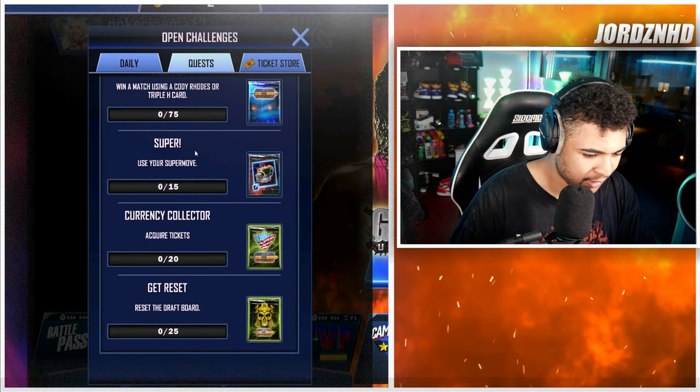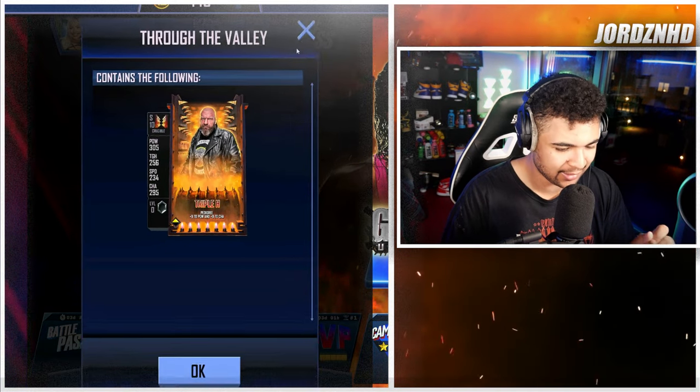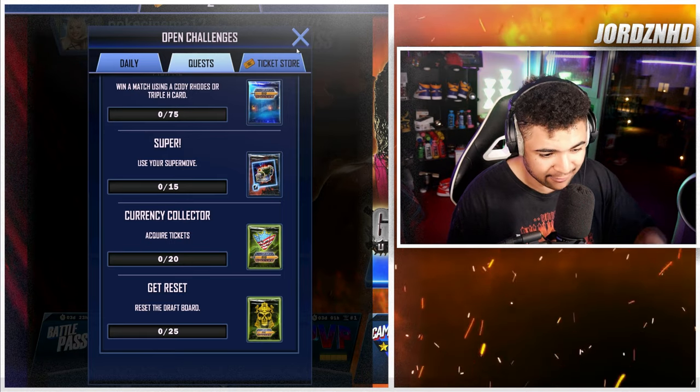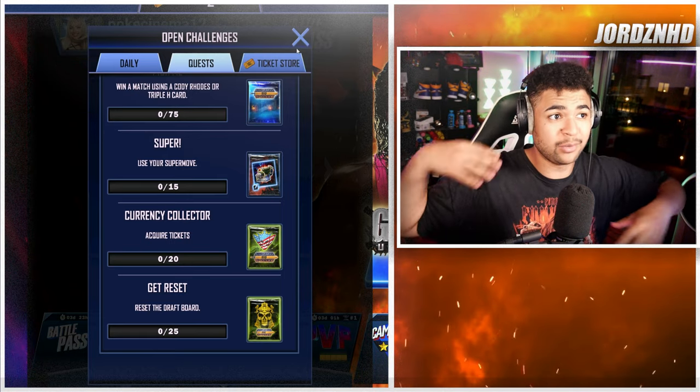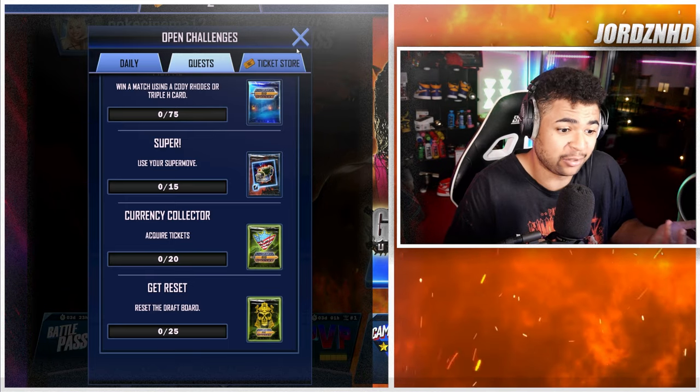Let's go to quests. Reset the draft board 25 times and you get a Triple H card — that is awesome. Resetting the draft board is basically getting picks off the board and getting resets, which is easy to do, especially with the Dungeon Dropkicks and the Tag Team Takedown. You get loads of picks, so this will be an easy send.